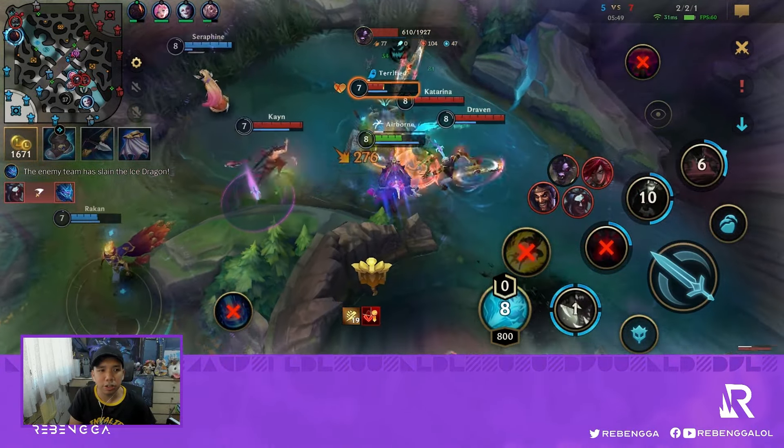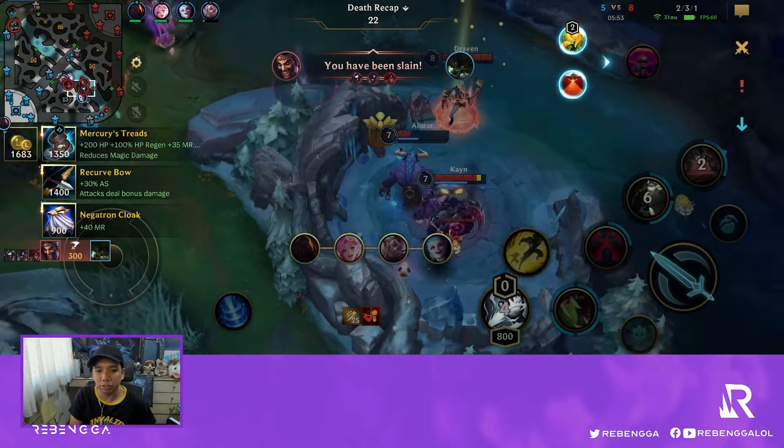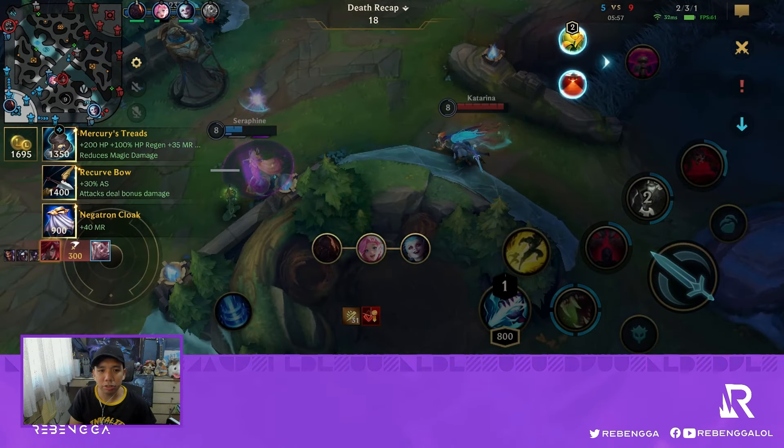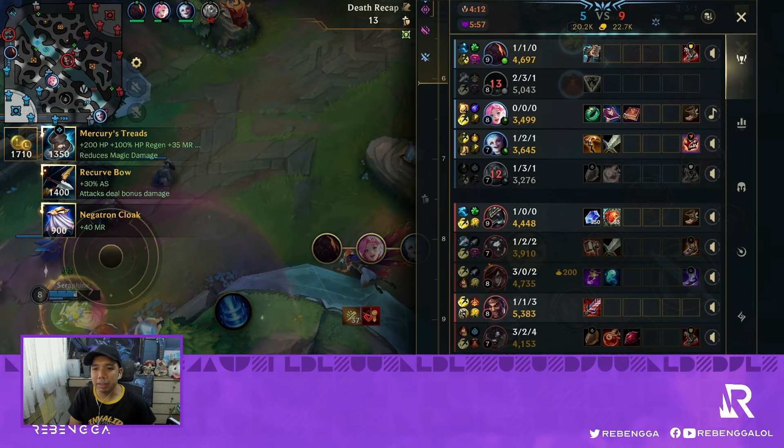Alistar is tanking so much damage and my ultimate is still on cooldown. We got destroyed due to our positioning — I don't know why Jinx was on the other side. She couldn't do anything, and yeah, not the best decision.